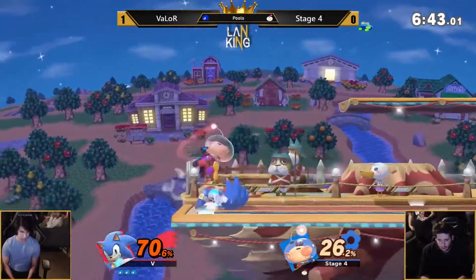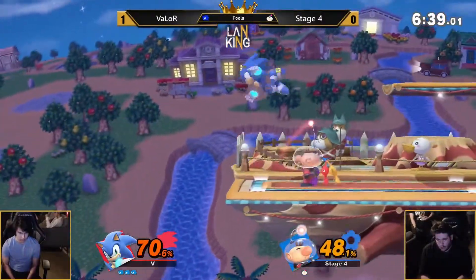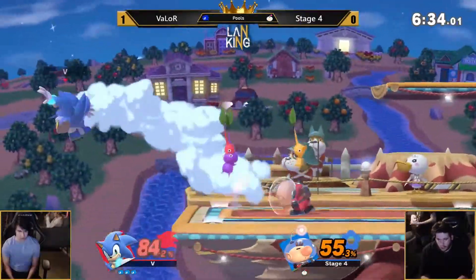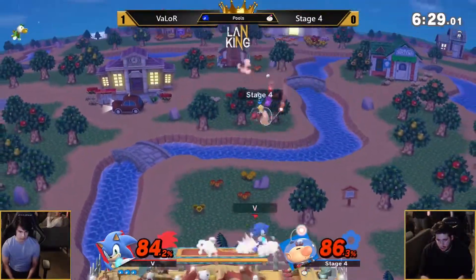Goes down with the neutral air into the grab. Good air dodge to avoid the up air, but getting hit by the forward tilt. Coming in with a homing attack, trading with that purple Pikmin. He missed it — that's so unfortunate. That smash attack might have killed. He should have done down smash to cover both sides, but in the heat of the moment.